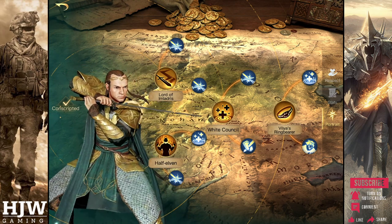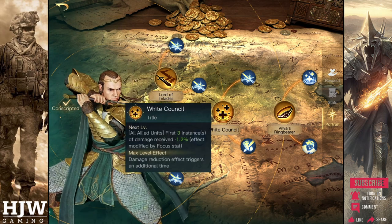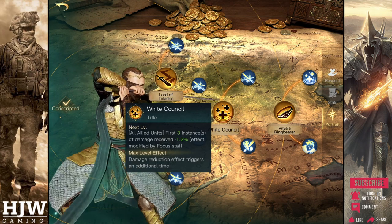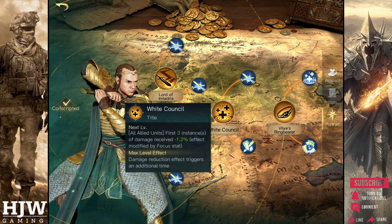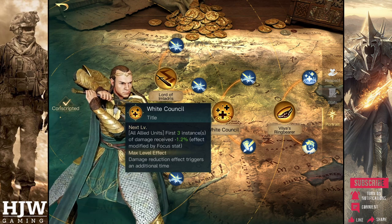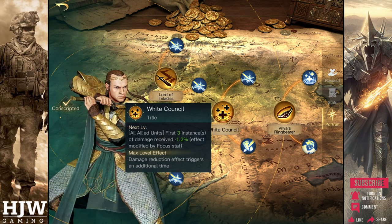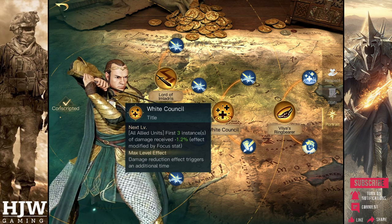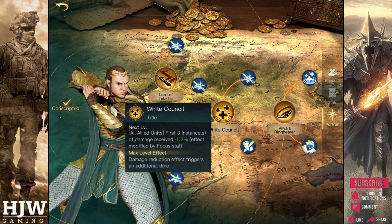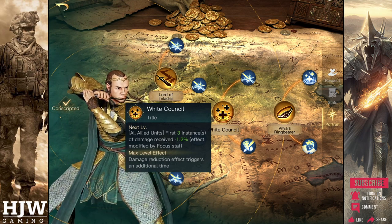For Elrond's rank 3 skills we have a variation of the White Council tree. This tree is present on many good side commanders and can be useful when fighting evil. Initially the White Council skill grants all allied units' first three instances of damage received minus 1.2%. When maximised this grants minus 19% to the first three instances, and the damage reduction effect triggers an additional time — so the first four times your units take damage it's reduced by 20%, modified by the focus stat. Whilst damage reduction is always a good thing, it's fairly negligible without a large number of skill points invested. I wouldn't recommend maxing out this skill tree.